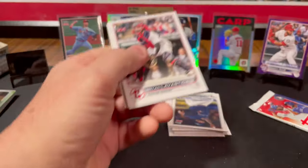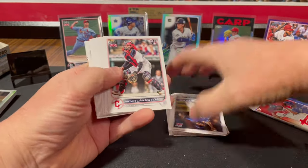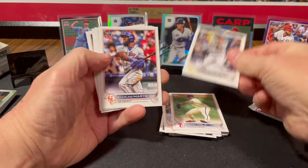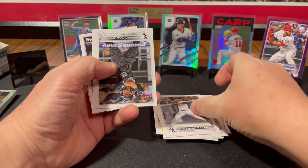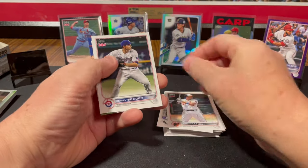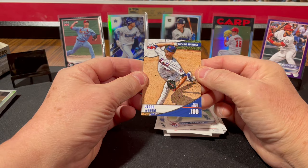Looks like we got an insert on the back, not a parallel. Brian Lavastita, Kyle Tucker, Aaron Nola, Diego Castillo, Starling Marte, Isaiah Kiner-Falefa — I love saying his name — Falefa. Andrew Vaughn, Trey Mancini, Corey Seager. That's a Jacob DeGrom insert — Significant Statistics.